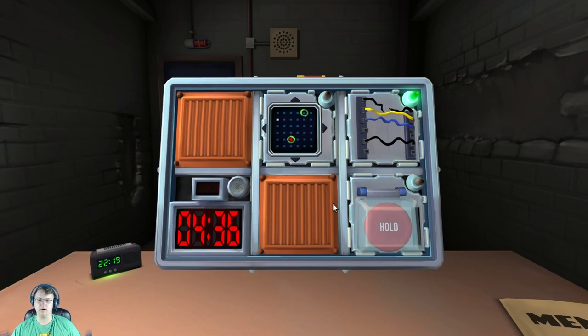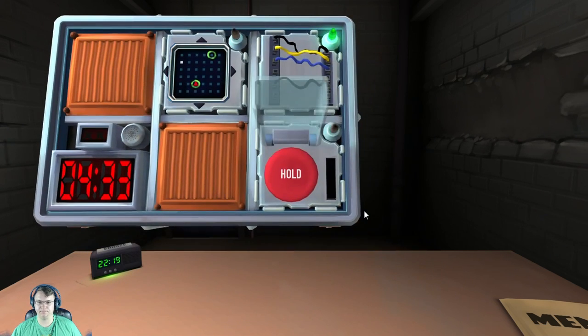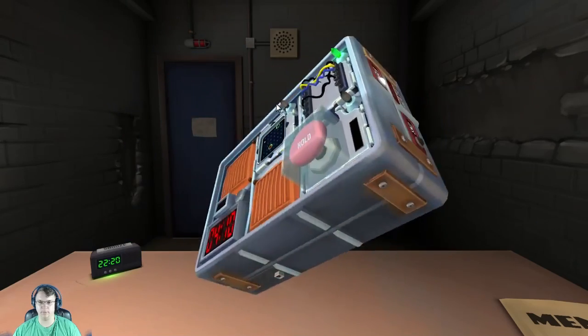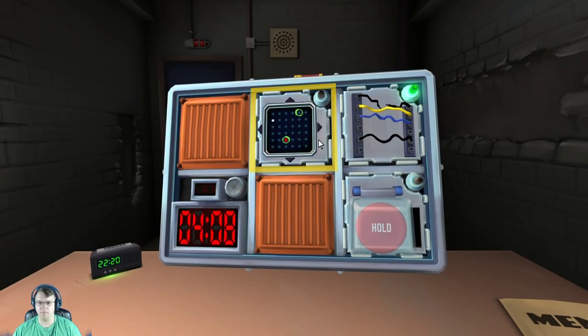Alright, button. What's the button say? Cold. If the button is blue and says abort — not that one. If it's white? No, it's red. If there are more than two batteries and there's a lit indicator labeled FRK? No volume of batteries. If the button is yellow? No. Button is red and says hold? Yes. Press and release immediately.